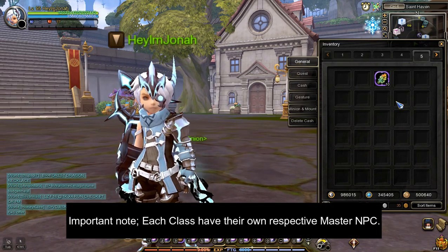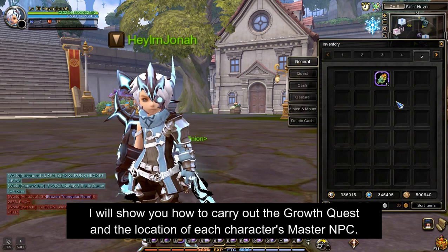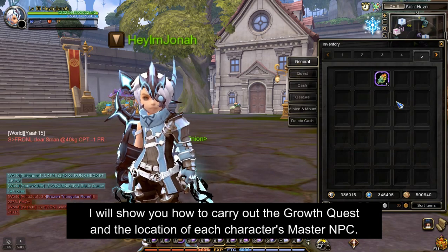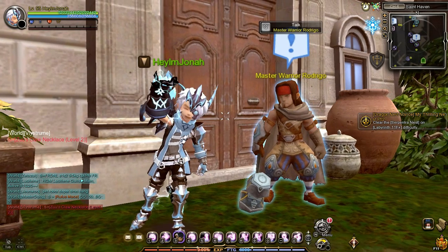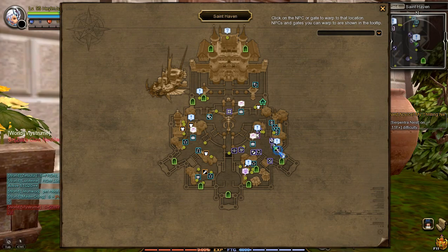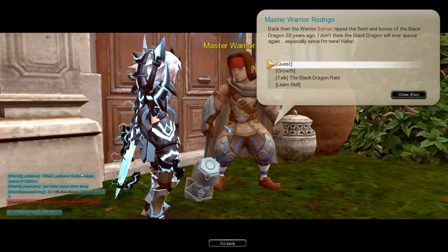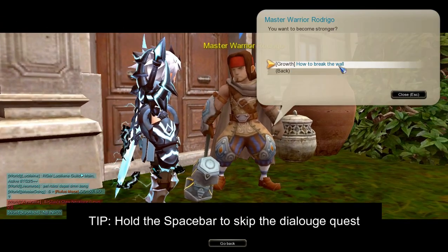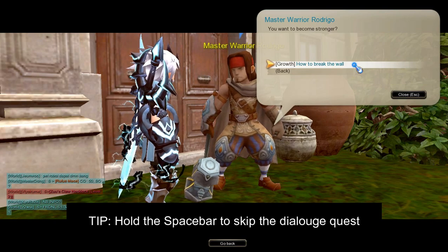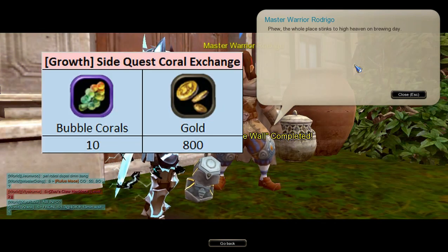Important note: each class has their own respective master NPC. For the warrior class, you need to talk to Master Warrior Rodrigo, who is located in this part of Saint Haven. To carry out the growth side quest, upon talking to your respected master NPC, select the growth option, and from here, you can just hold the spacebar to skip the dialogue quest and quickly exchange the 10 bubble coral and 800 gold for 10 coral jellies. Make sure that you have at least 10 bubble coral and 800 gold in your inventory to complete the growth side quest.